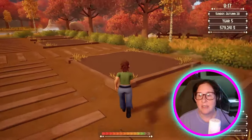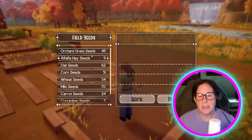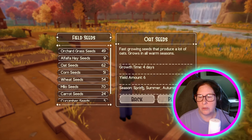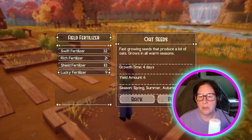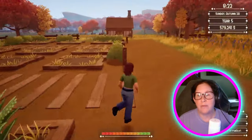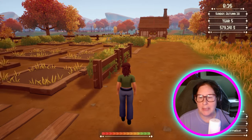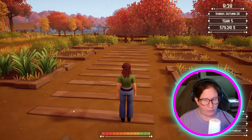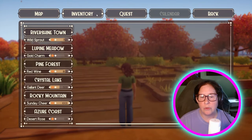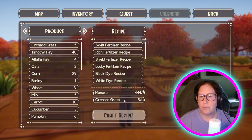So the invisible trees are gone — which is really great. We do need a button to remove things if something goes wrong. We don't have the fertilizer box anymore — it only lasted about six to seven months. Now we craft our own fertilizer. You go into inventory and there are all your recipes: swift requires orchard grass, rich requires oats, shield requires carrots, and lucky requires apples. And then you've got your dye recipe.